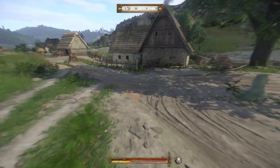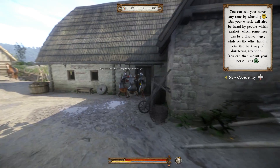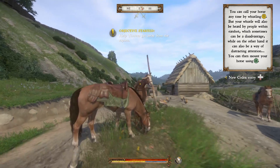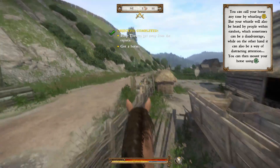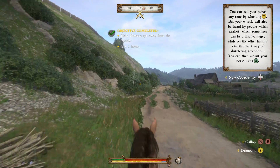As you approach the horses, you'll hear a woman screaming. It's Teresa. She's being assaulted by a gang of Cumans with ill intentions. To save Teresa, you must find a way to interrupt them, and you only have two options. You can whistle by pressing Y on the Xbox One, triangle on the PS4, or X on the PC.